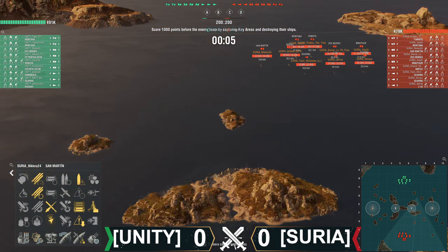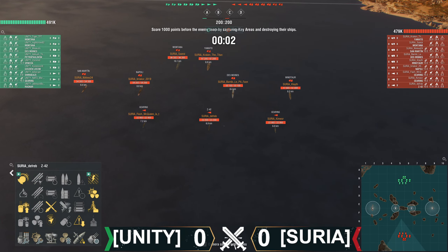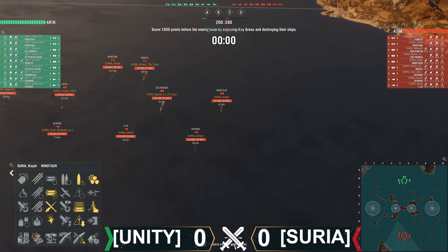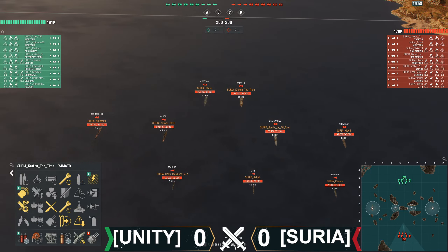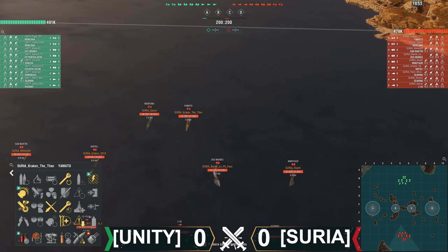Let's take a look at what Surya has decided to bring. We got Gearing, Z42, Gearing, Minotaur, Des Moines, Napoli, a San Martin, a Montana and a Yamato.